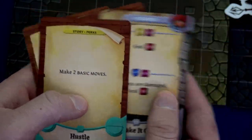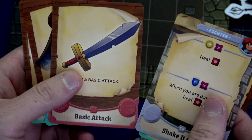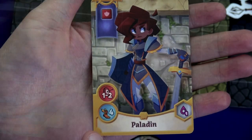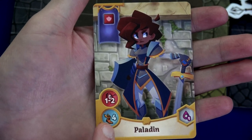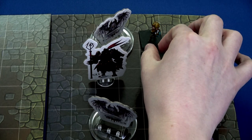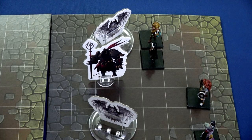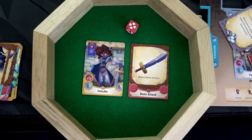Our paladin is next. We're going to start with making two basic moves, then do our basic attack card — that's our two actions. Her basic move is four, so technically we can move eight. We move her three spaces to here and then attack that Griffin. She deals four more damage — that's 20 damage out of 40. He's at half health.